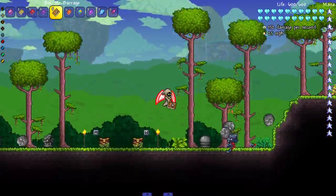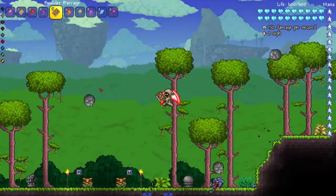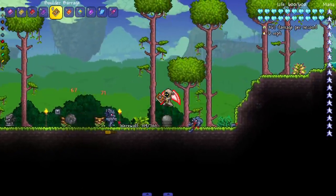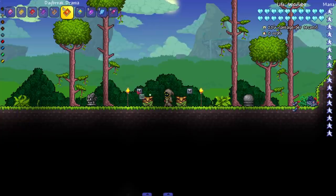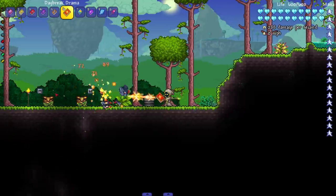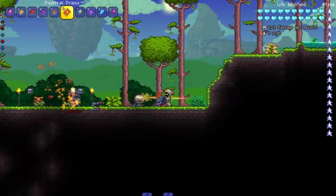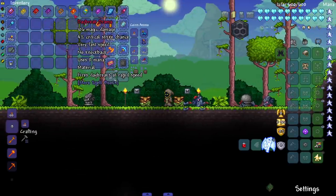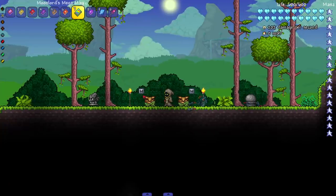I like the idea of randomly shooting two boulders behind me, though I wish it were a little faster — maybe with better armor it'd improve. Daybreak Drama fires Daybreaks out of a tome, like shooting luminite bullets — are we still a mage at that point? Next, Moon Lord's Mega Magic shoots a lot of projectiles and lets you control your own beam.